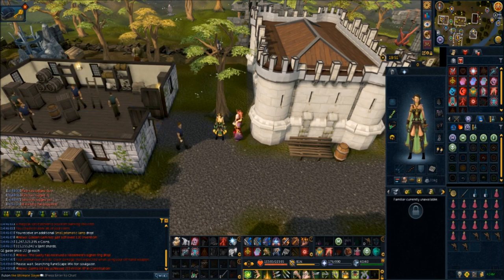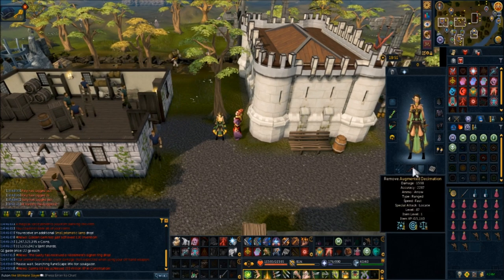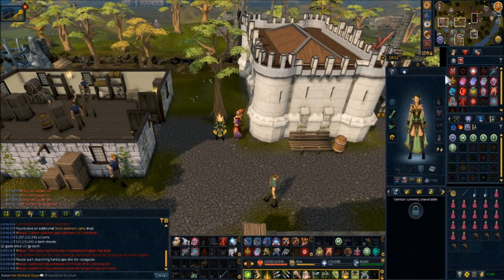Hello guys, it's Futon here and welcome to my guide on soulgazers. For the most part this is going to be using the range combat style. You need at least a Decimation bow or higher — the higher the bow the easier this will be. Scrimshaw of aggression and basically Pernix; you do not want to go much lower than Pernix tier 80, as the elite soulgazer can hit quite hard.